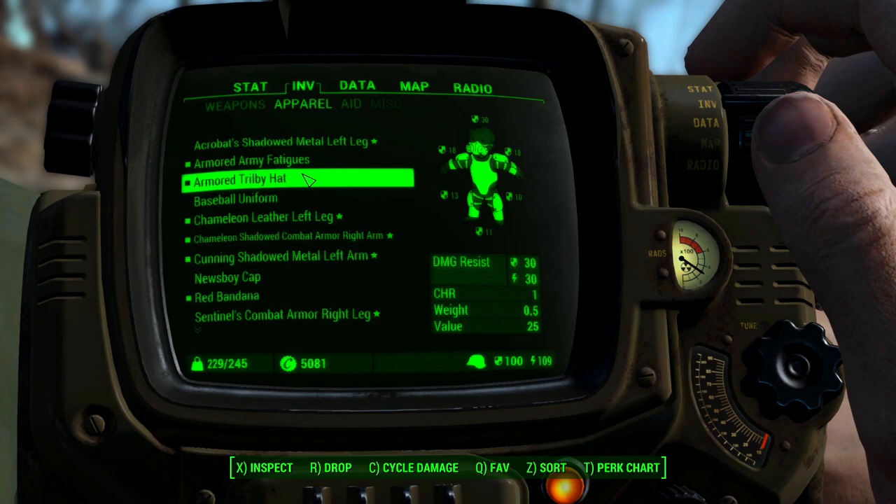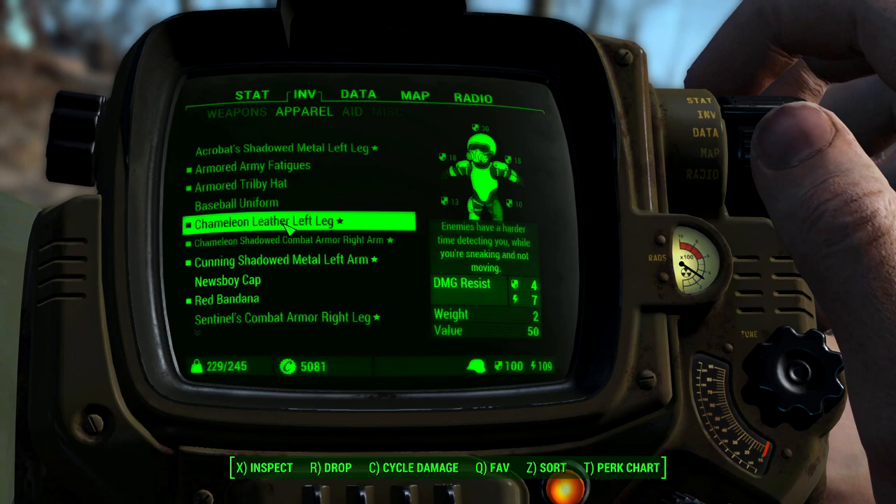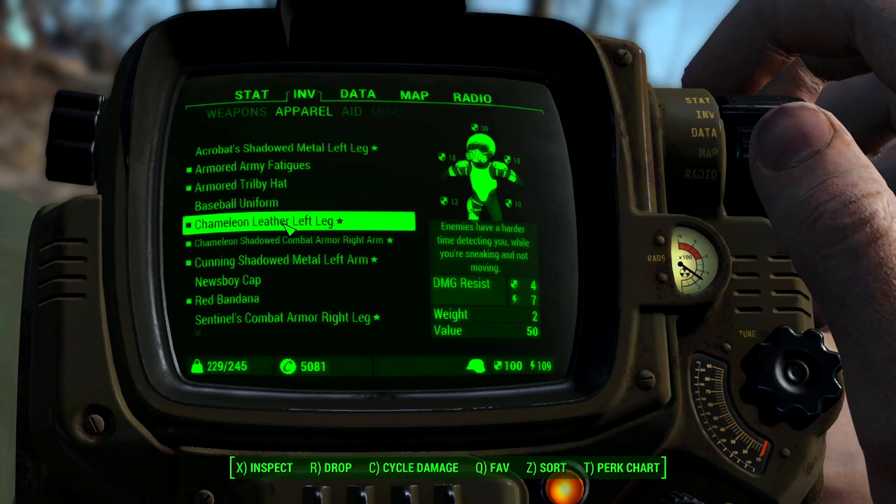To start off, you're going to have to find legendary armor in the game. You can find it off of dead legendary enemies and also you can buy some from different vendors. The most important one you're going to want to look for is the chameleon piece. I made a whole video about the chameleon effect if you don't know what it does, but this is the main one you want.